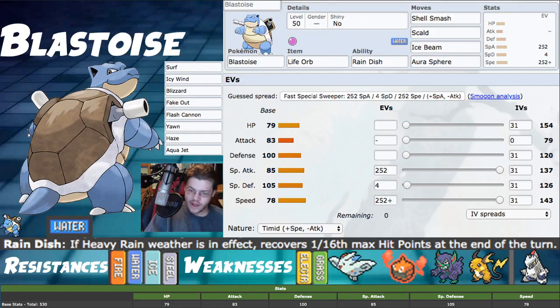Things we're threatened by: Rotom-Mow covers both of our weaknesses — Electric and Grass — so we can't easily switch out. Duraludon is the scariest one with Stalwart, which gets through Follow Me. Even at Modest nature max speed, Duraludon still outspeeds Blastoise before Shell Smash. It'll want to KO us before we Shell Smash. If it's running Assault Vest it has a 75% chance to KO, but Life Orb Duraludon just wins the matchup — there's nothing we can do in that case.